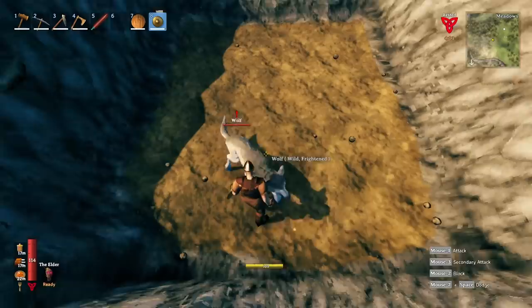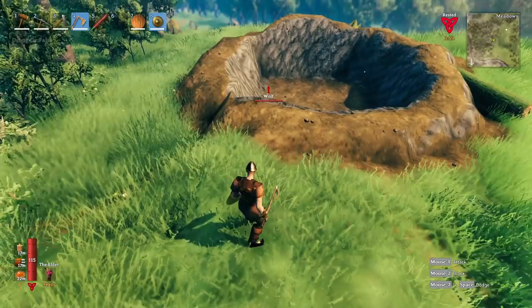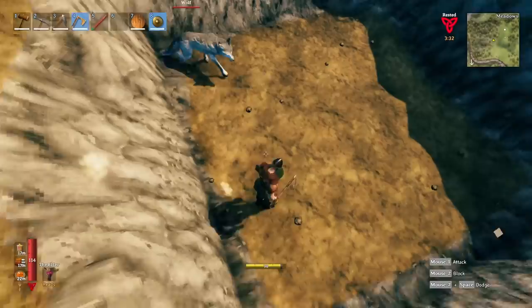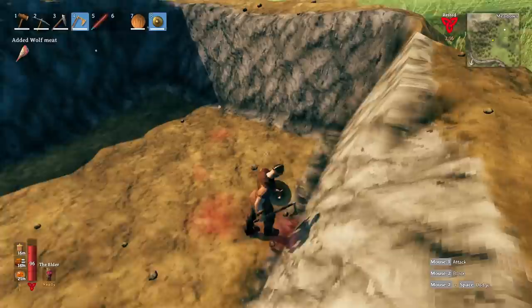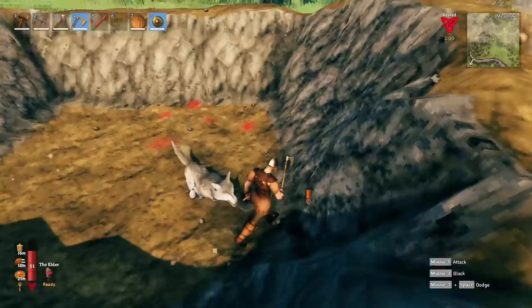We have enough health to block a full hit and not stagger. After a parry, we barely took any stagger damage at all — absolutely fantastic. Dropping down to the wolf, we parry him, stagger him, kill him, and barely took any damage. Even taking a full hit from the wolf without blocking, we don't stagger with this armor.